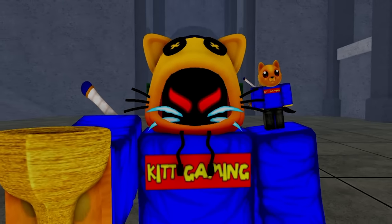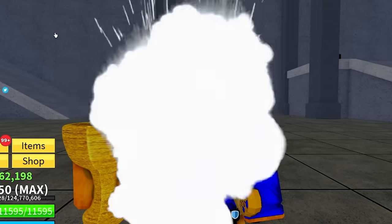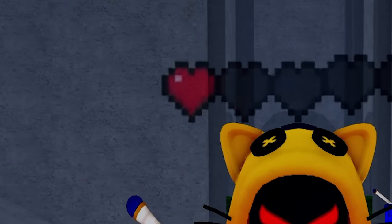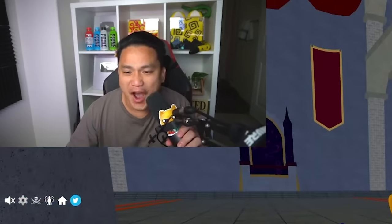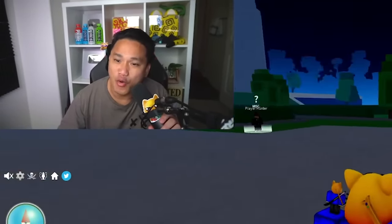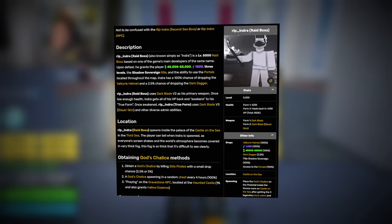We are so close to the final boss. We've defeated every single boss in 1st Sea, 2nd Sea, and 3rd Sea. We lost 4 lives: died from Greybeard twice and it despawned, plus defeated by Swan. That leaves us with 1 life left. Can we defeat the final boss with 1 life remaining? The final boss is level 5,000. The final showdown: Leopard Fruit versus Rip Indra.